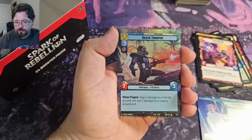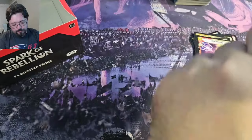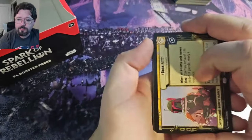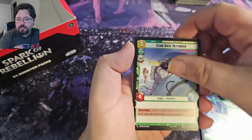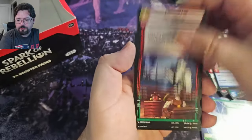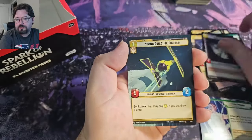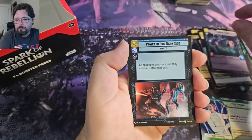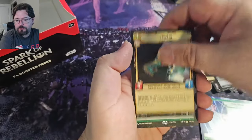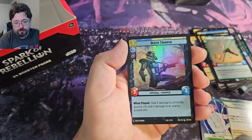Hyperfoil Death Trooper — this is a pretty cool card, I really like that one. Boba Fett, Command Center, Echo Base Defender. Mining Guild TIE Fighter, Common Hyperspace. And we got the Frontline Shuttle Rare, and Death Trooper Foil.